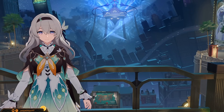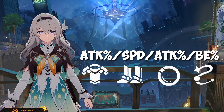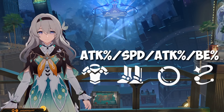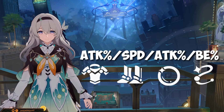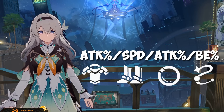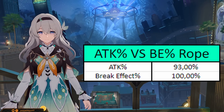Main stats are simple: go for attack percent, speed, attack percent, break effect percent. You use an attack percent orb because fire damage bonus will not increase the damage of her super breaks — elemental damage bonus percent in general doesn't help break damage, so avoid it when possible. You can use attack percent boots in niche cases, but you want your Firefly to move as much as possible so she can do more damage, so speed will always be better. Here's the damage difference between a Firefly with a break effect rope and an attack percent rope, so you can see how big of a difference it is.